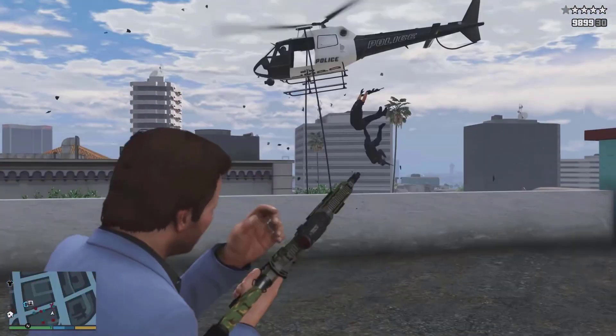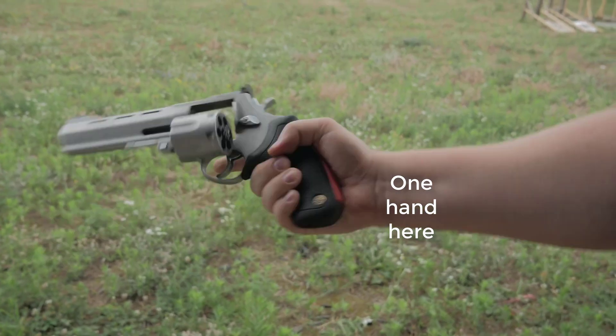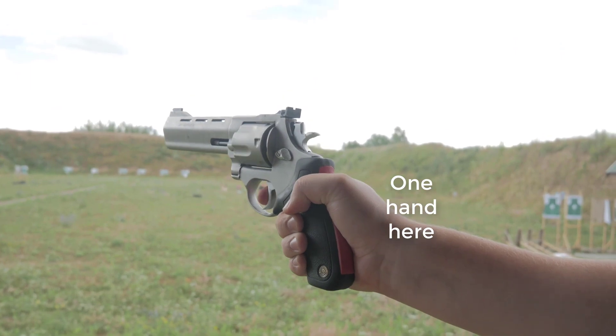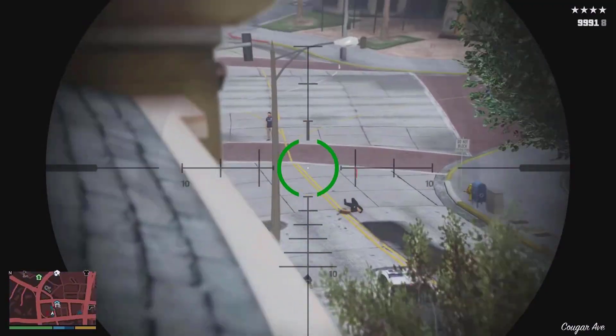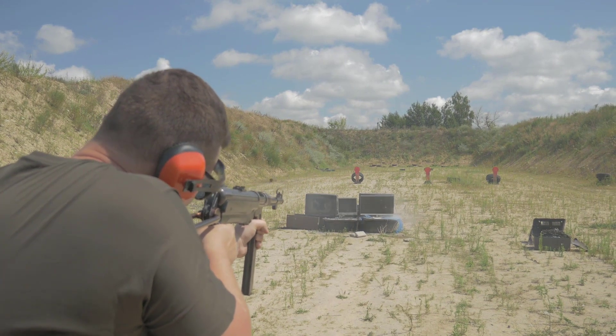Michael is the best shooter of the trio, and the game does not prevent this from showing. Michael holds a handgun with both his hands, while the other two, Trevor and Franklin, hold a handgun in just one hand. Michael's way of handling a handgun is the correct procedure to hold and fire a gun.